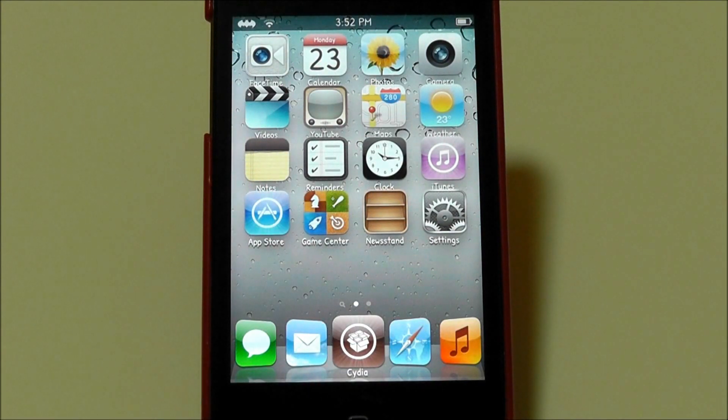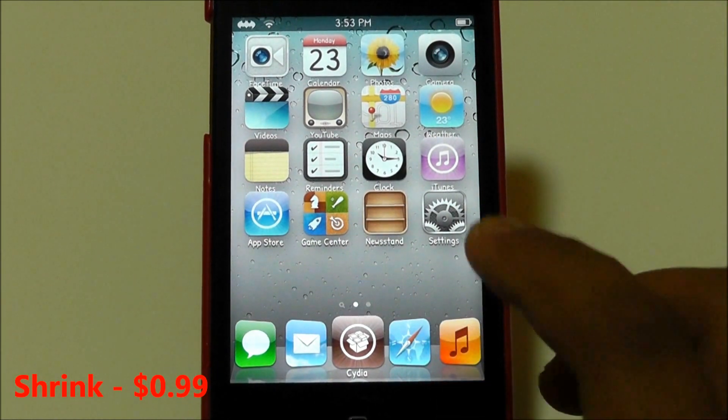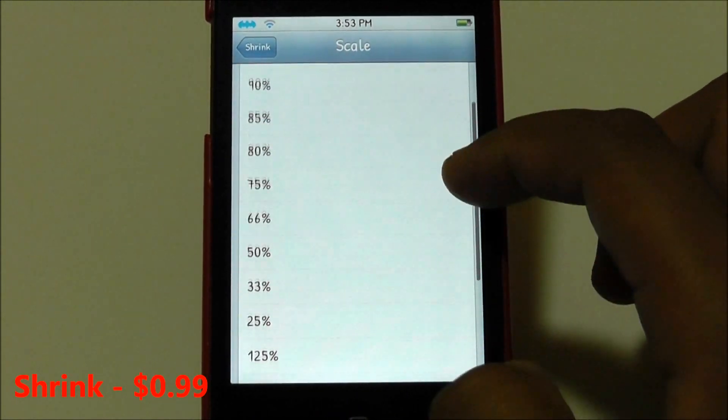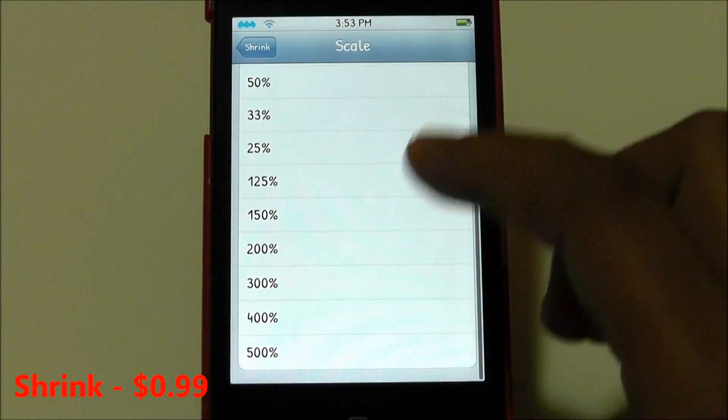The next Cydia tweak is called Shrink, and Shrink is 99 cents in the Cydia store. What Shrink does is that it shrinks down your icons to whatever percent you want — however small you want. If you go into Settings and go into scale, you can change it to very small or very large.